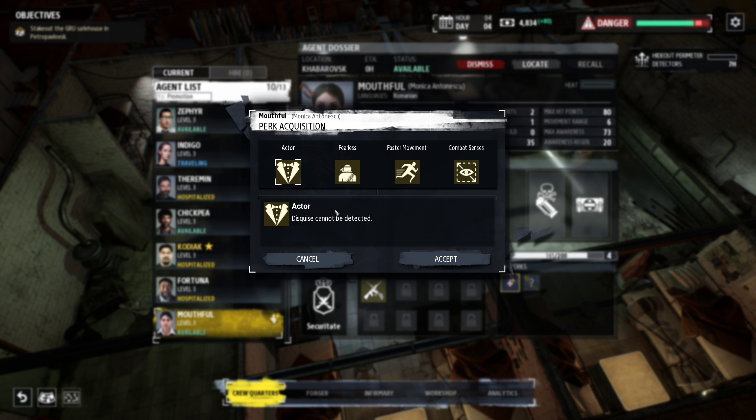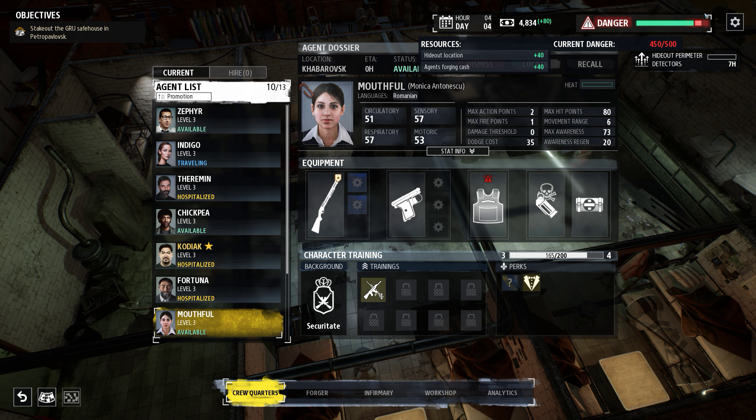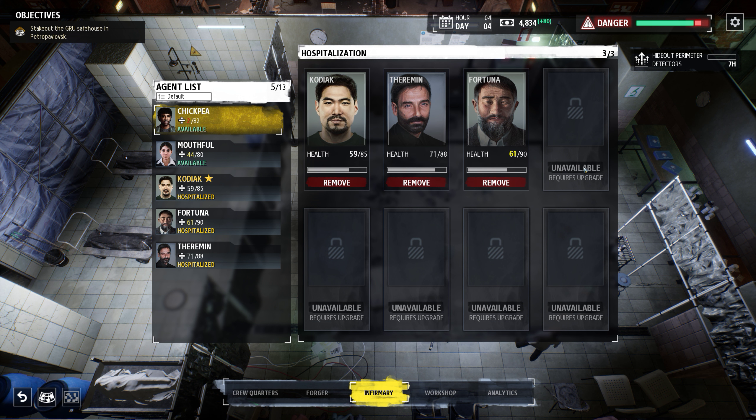Harmonic movement bonus when carrying unconscious characters, decrease cooldown of the focus ability, improves damage threshold. Let's grab that. Actor ability — these agents cannot be detected, cannot be suppressed, faster movement, combat sensors. Let's go for it — you'll be an actor. We are way above our danger level, which is not good. But we're improving our perimeter detectors. These guys are being healed, and these guys are waiting to be healed. That's where I'll make a cut — thanks for watching, and goodbye!